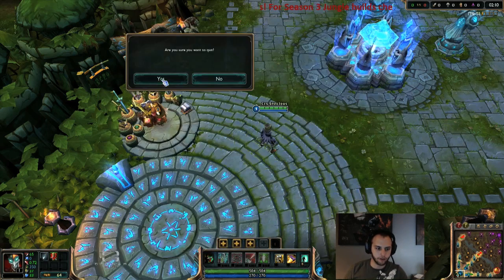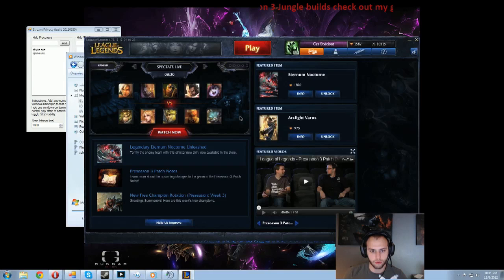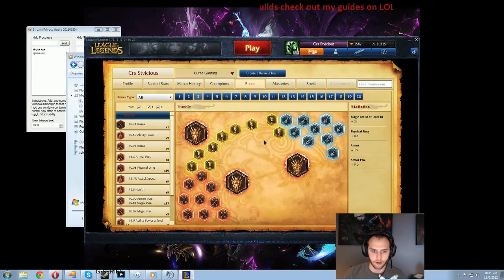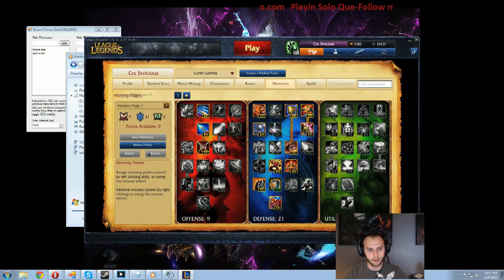We are going to exit out of here and go over the Runes and Masteries. For Runes I am going to use my Trundle Runes page, which has flat AD Quints, two AD Reds and the rest Armor Pen Reds, Armor Yellows, and MR per level Blues.